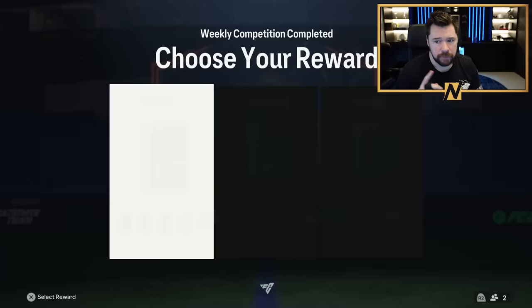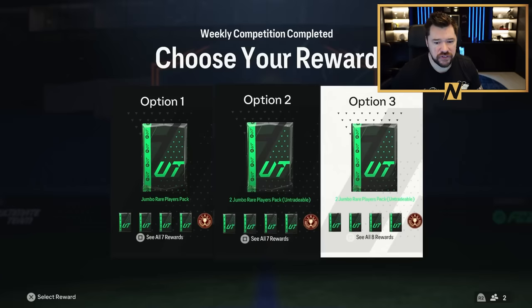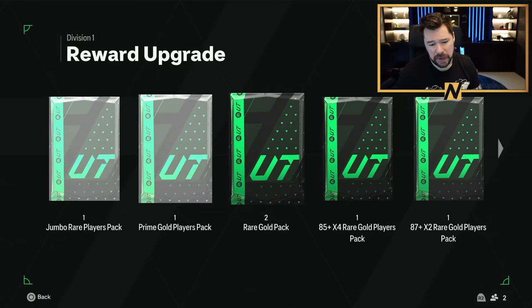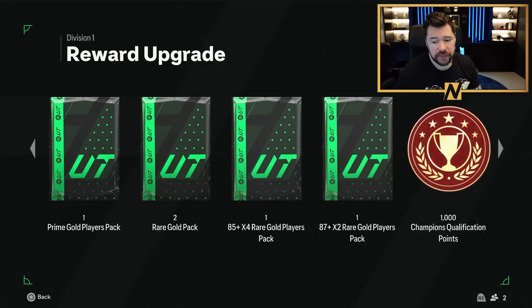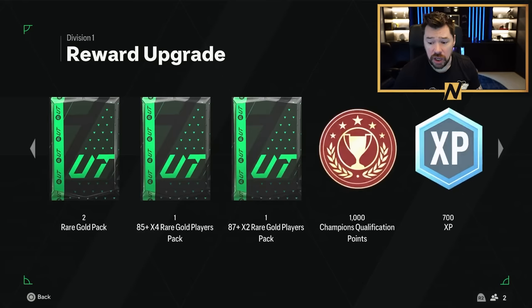If you guys are watching this, you've probably already taken your rivals rewards, but if you haven't — I get asked a lot, what options should you take? I think there is a very clear option that's favourable. You've got option number one which is all tradable packs, which isn't bad, but I would save them. Maybe you can open the prime gold, the rare golds, that's fine. But the 85x4 and 87x2 tradable — there is no point opening those right now. Fodder is on the floor, team of the weeks are going down in price as well. You want to save those tradable until you get the team of the season lives in, which will be in tomorrow, so not a lot of time to wait.